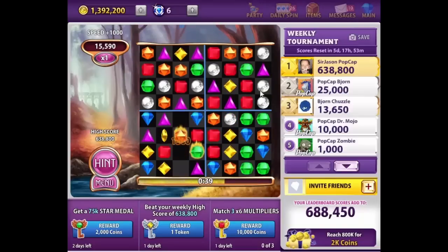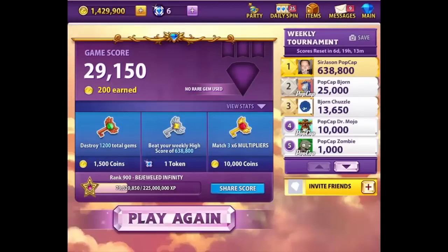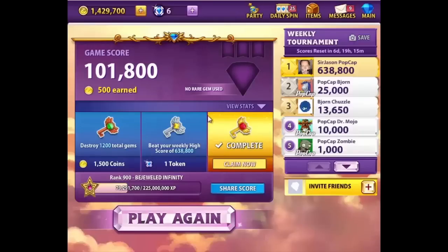Over time, you'll find yourself playing the game faster and you won't be wasting time between matches. Try playing as many practice games as you like and track your score. As you play more, your score should improve and you can gain some coins just by playing.